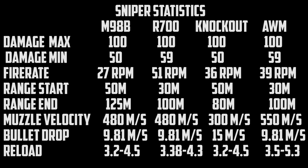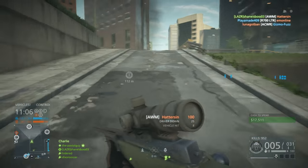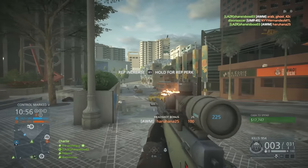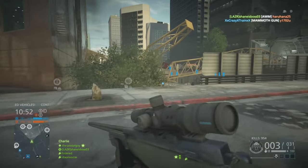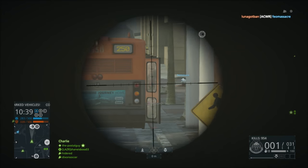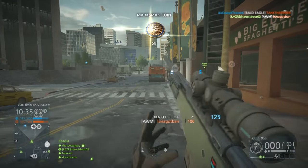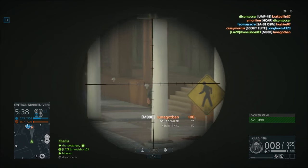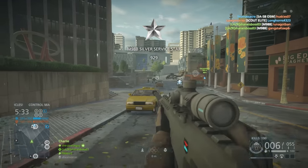The M98B and R700 both have a muzzle velocity of 480 meters per second. The AWM's only real advantage is its muzzle velocity at 550 meters per second — it's overall an average sniper, pretty good at everything. The Knockout's major downfall is its 300 meters per second muzzle velocity and 15 meters per second bullet drop, versus the other snipers' 9.81 meters per second drop — a trade-off for being suppressed. The AWM has a long reload of 5.3 seconds, and the M98B has the largest magazine at 11 rounds versus 6 for the others.